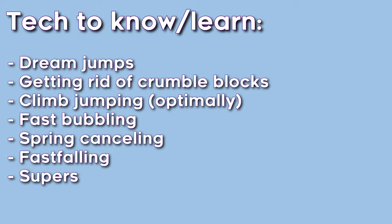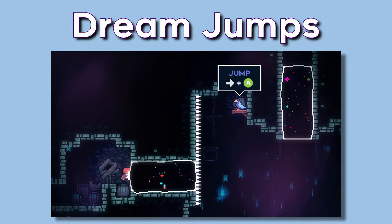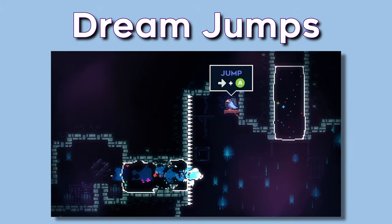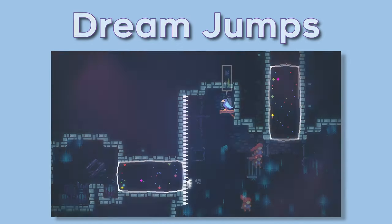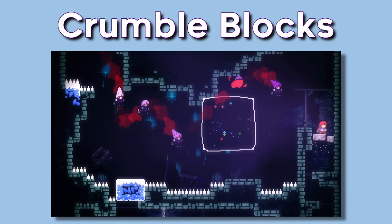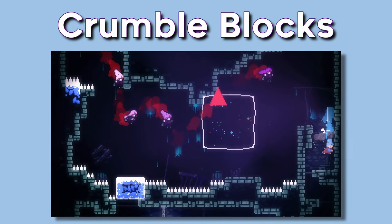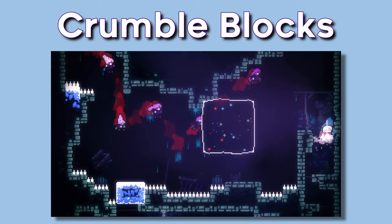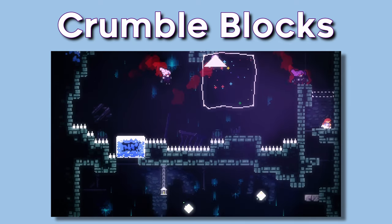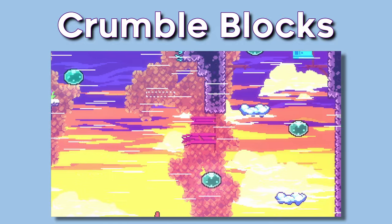We can run through this very quickly. 2B teaches you how to dream jump — this is done by pressing jump as you're leaving a dream block. The longer you hold jump, the longer the jump itself will be, just like jumping normally. These disappearing blocks are quite slow to get rid of in 2A and other areas, but if you jump after landing on them, it'll disappear much faster. Just be sure to jump high enough after landing, or else it may not crumble away when trying to dash down. It'll also not crumble away fast if you happen to grab the side of the blocks.